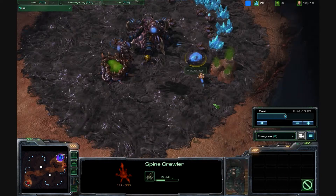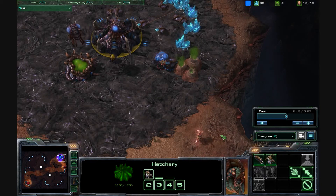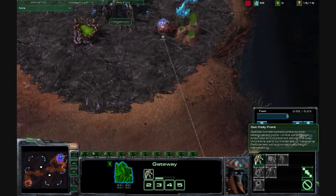Okay, at this point I've got the spawning pool up, started building spine crawlers trying to get the defense going, trying to get the queen out — but look, there's already zealots out because he's chrono boosting both of these gateways.